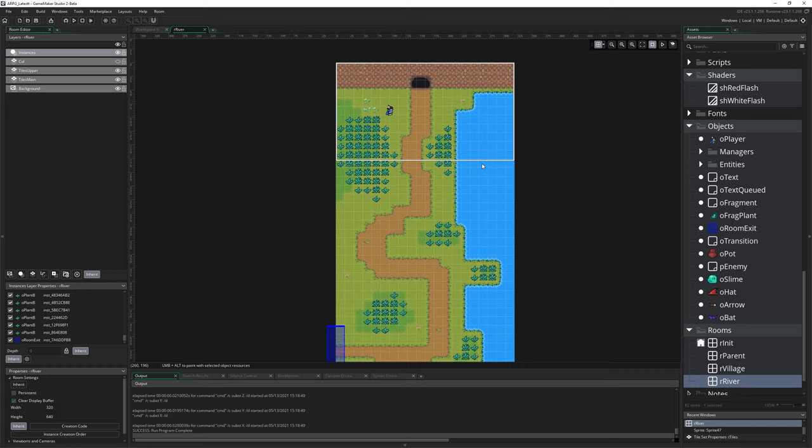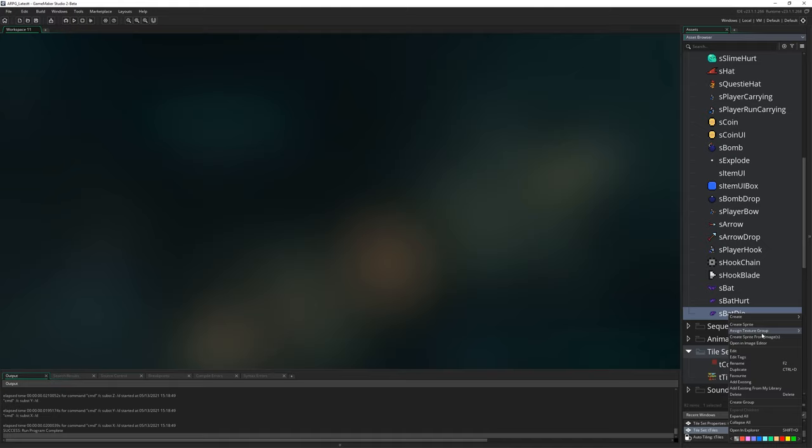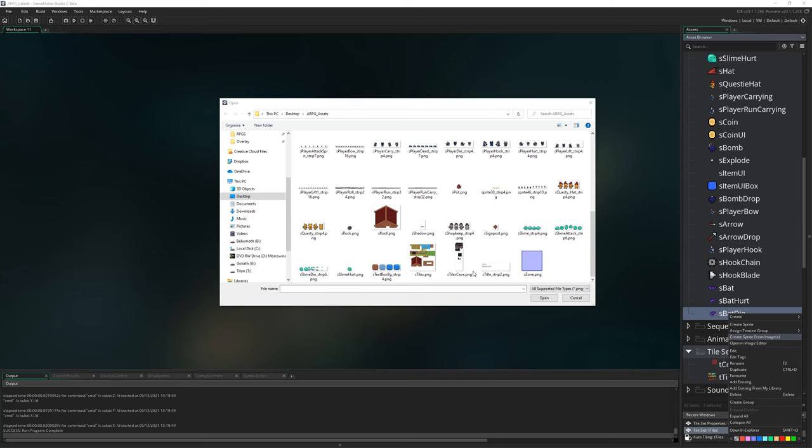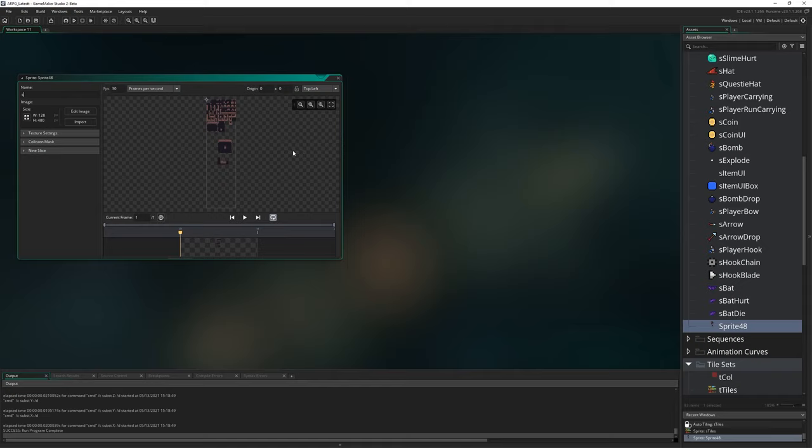Next we're going to bring in a new sprite sheet for our cave tile. I'm going to right-click in sprites, create sprite from images, and in my assets it's going to be s_tiles_cave. We're going to name it exactly that: s_tiles_cave.